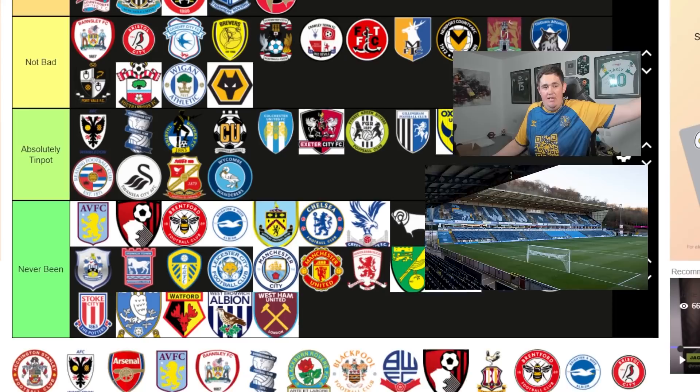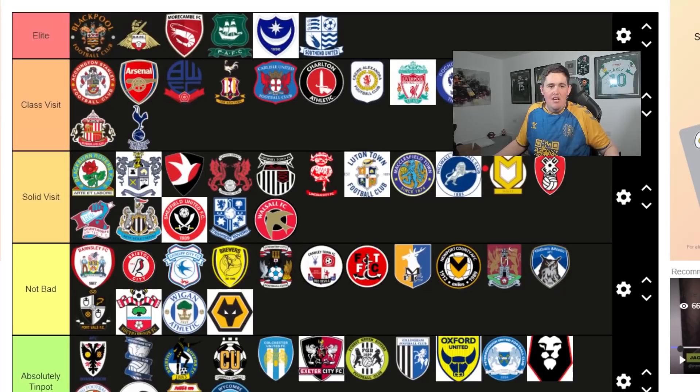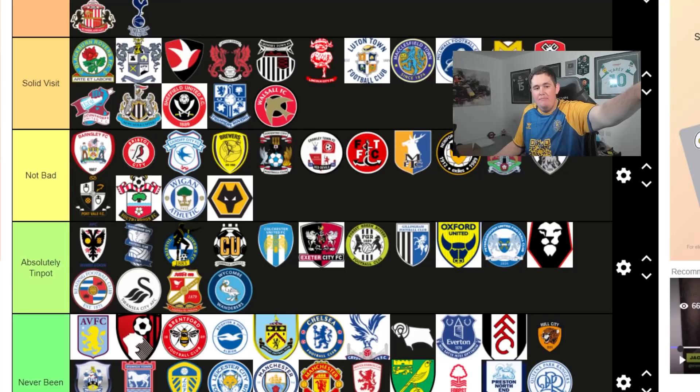So there you go - that is my away days tier list. From Elite down to Class, down to Solid, Not Bad, Absolutely Tin Pot, down to Never Been. Hopefully you enjoyed this video, something a little bit different. Don't forget to drop a like and subscribe to the channel if you are new. If you want to see me rate teams in terms of their size or what I think of them, let me know and I will do that. Thanks again for watching, stay safe, catch you in the next one.